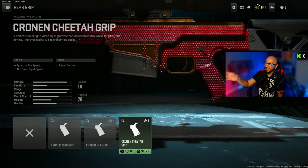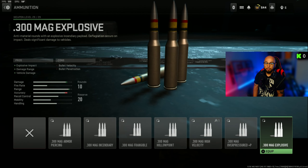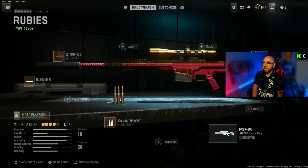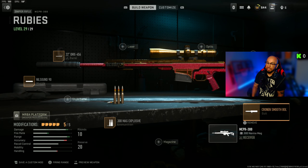Let's build out the sniper. For the muzzle I'm going to use the Nilsound 90 for sound suppression, bullet velocity, and damage range. For the barrel, I'm going with the 22-inch OMX 456 for bullet velocity and damage range. I'm not going to worry about a laser because lasers are going to be out of the game for Warzone Ranked.